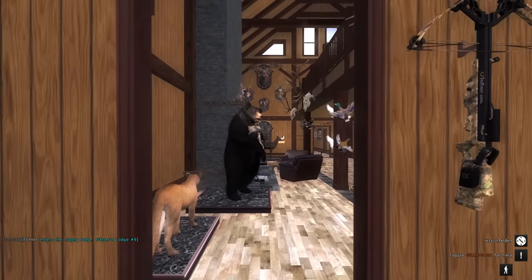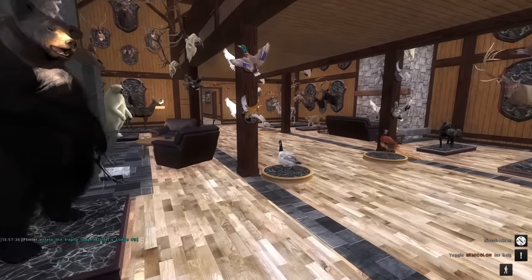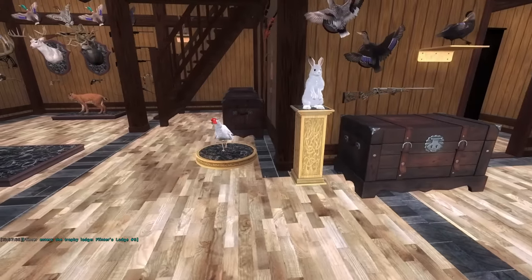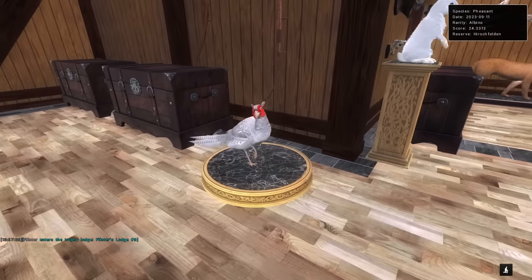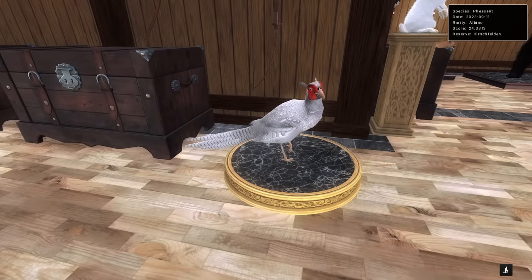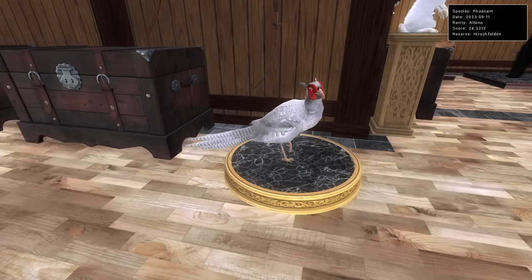I literally didn't care about anything else — as soon as we got that taxidermized we headed straight in here, and just behind us is our new albino pheasant in the lodge. Can't be taken away from us now. 24.3 — I always was just hoping it would be frankly better than 24. Before the score got stuck in that calculating loop, it looked decent. They can score in the teens, so with 29s being the pinnacle, 24 is right there — above average. Really really happy with that.